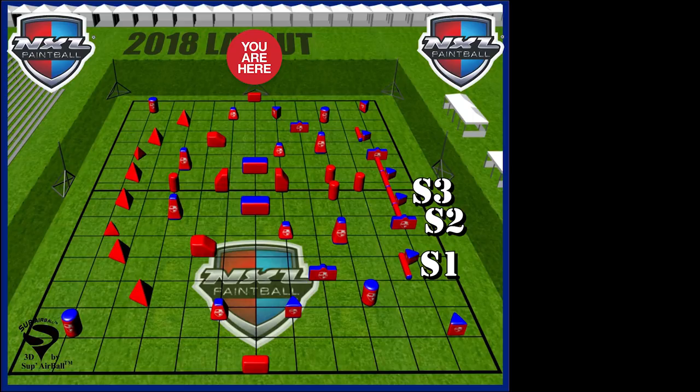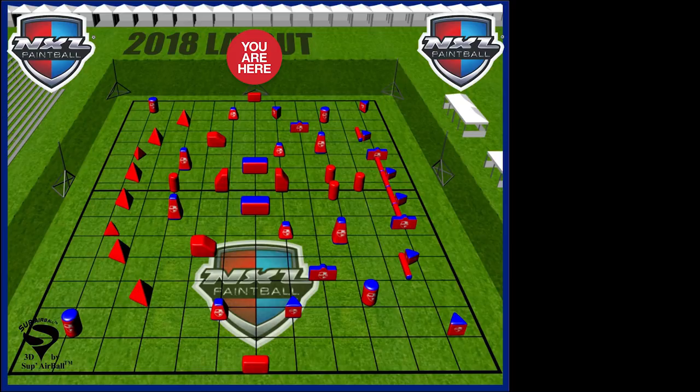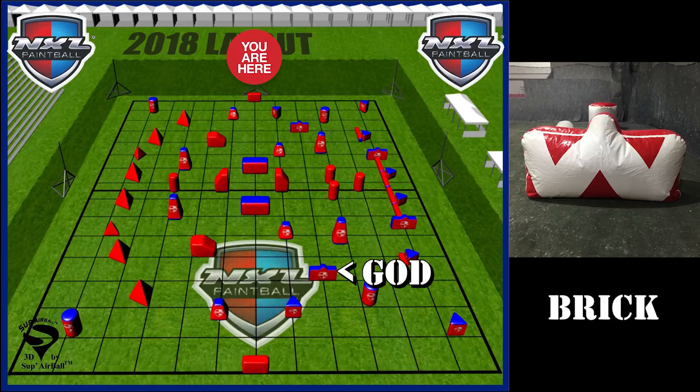Let's break down the center of the field. Ever since 2017 ended and we're into 2018, we left the big W or the wall behind. Now we're into your giant bricks and your wing bunkers, known as your modular set. Basically over the years, a lot of teams call the bunker technically before the snake or next to the snake their God bunker. In this general layout, I'm going to name this brick the God bunker — it's right next to the snake and it's not part of the one through five system.